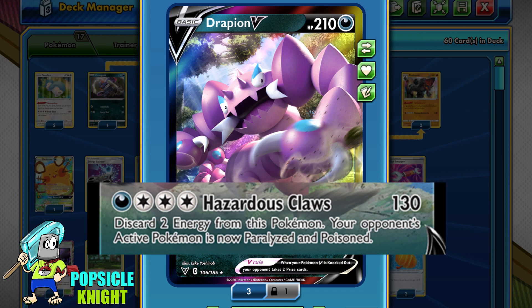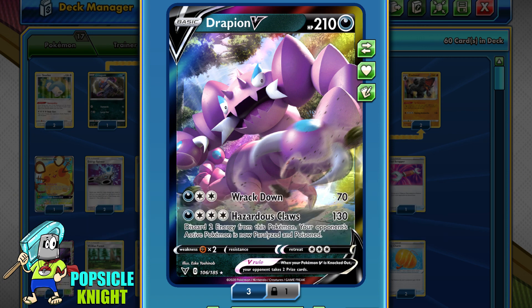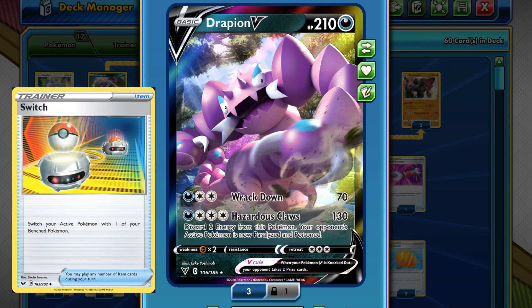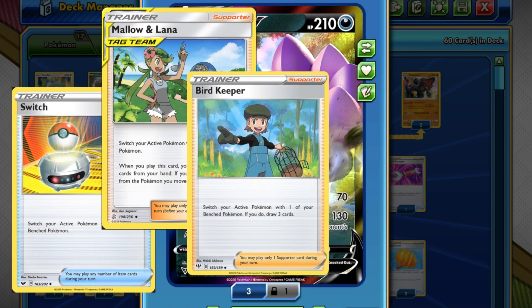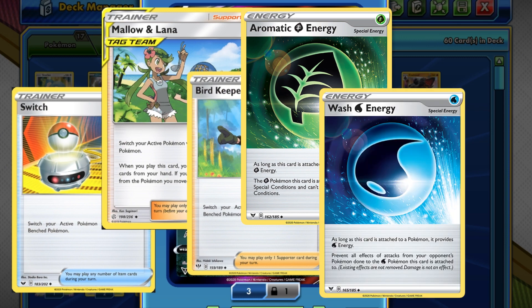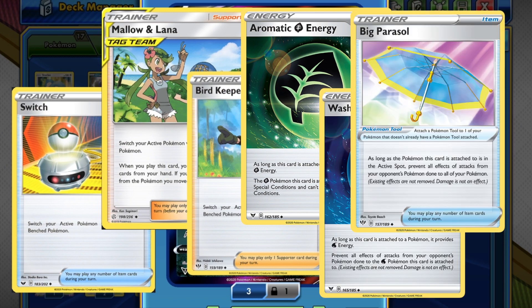The attack cost is pretty high and the damage is very low, but I can understand because of the double effect of the attack. With Paralysis, your opponent cannot retreat or attack, and on top of that, there's poison damage. However, the only downside to this build is that many decks now use lots of Switch or support with a switching effect like Mallow and Lana or Bird Keeper. There are also new special energies that can prevent the paralysis like Aromatic Energy or Wash Energy, and there's also Big Parasol. So really, there are lots of ways our opponent can get out of the paralysis, which is probably why this card doesn't actually see much play.